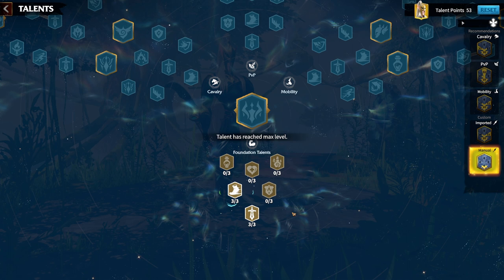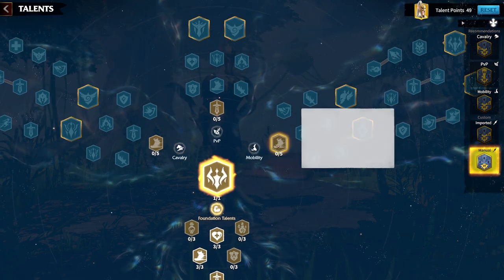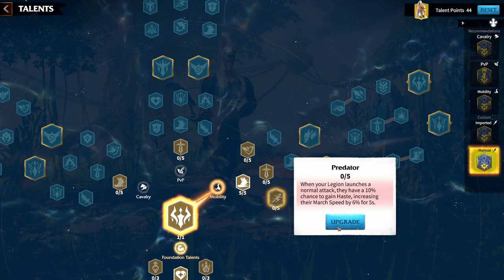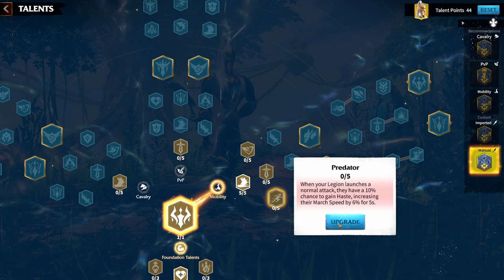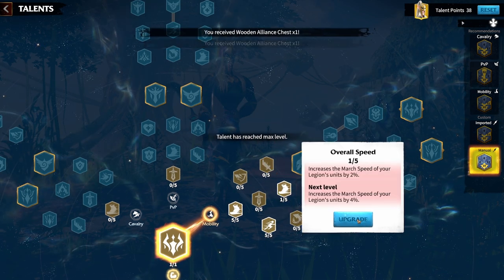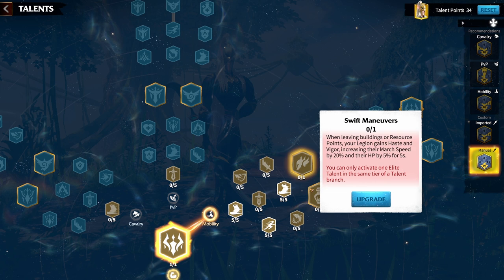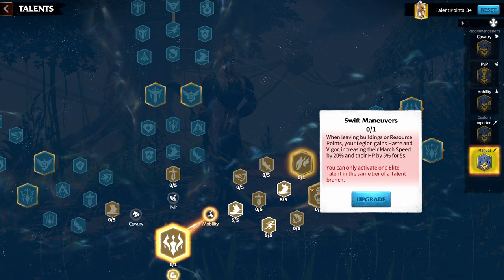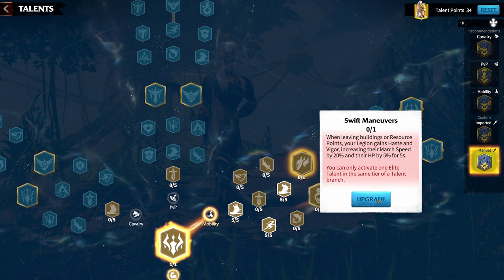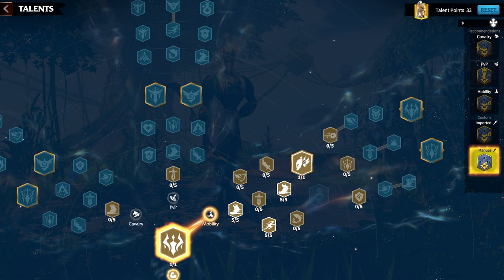For the standard build — Orcs and Humans — we obviously take the attack and always take movement speed when we can. Balanced Heart gives 1% attack and 5% march speed. We take march speed again for a good 10% there. I take Predator because it gives even more march speed. Then we take movement speed again because movement speed is always good. Swift Maneuvers is really what makes the Mobility Tree on Cavalry so strong: when leaving buildings or resource points, your Legion gains Haste and Vigor, increasing march speed by 20% and HP by 5% — way better than Preemptive Preparations in almost every scenario.